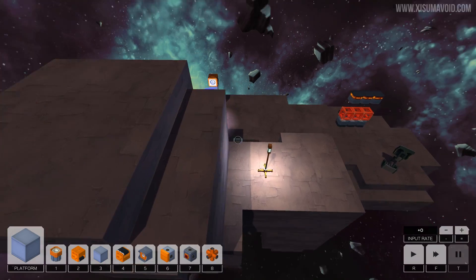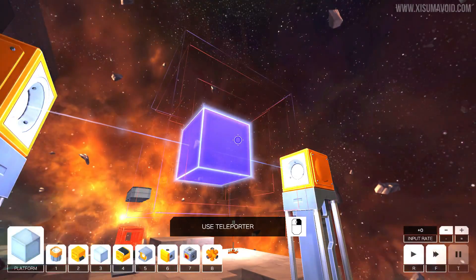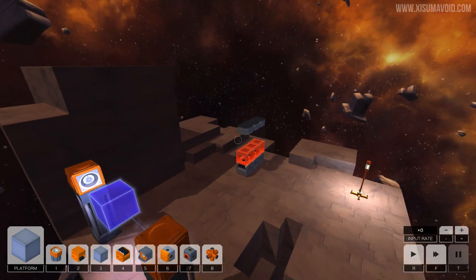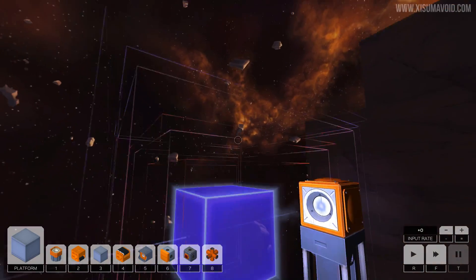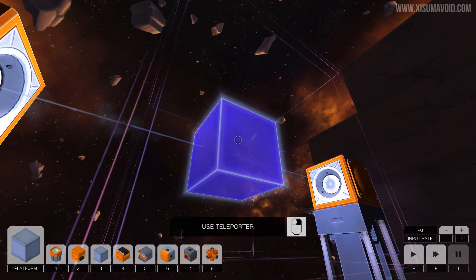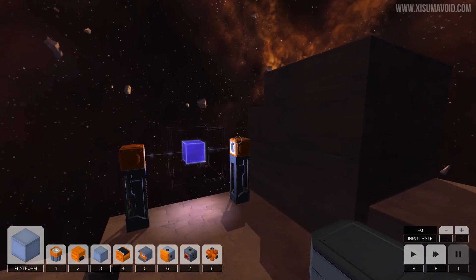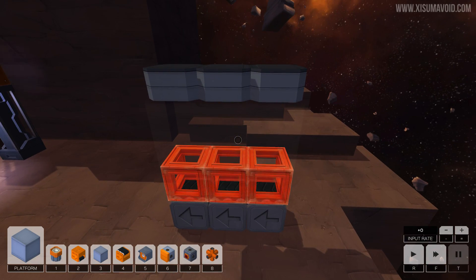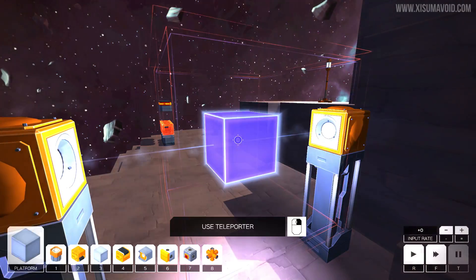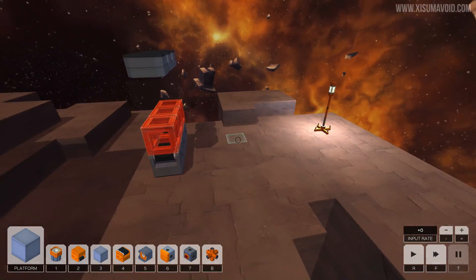Having a look around for Easter eggs, let's explore the other side by hopping through the teleporter. You can see we're at the other place now - the way it transitions is kind of crazy. The sky changes color a little bit. It almost feels like you haven't moved at all. This is where the items come out on this side.